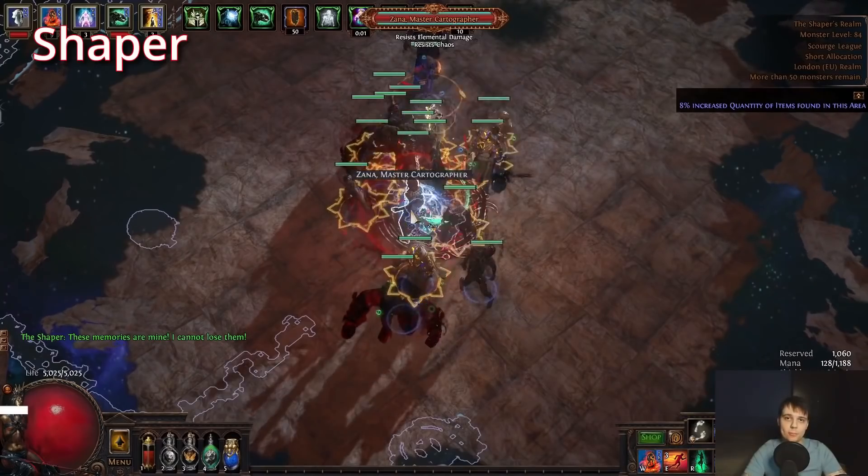It does huge AoE — basically like an old-school Flicker or Hammerdin-style build. It can be physically damage-stacked; you don't need to accuracy-stack and can run Resolute Technique, which is how Big Ducks built his version. As a league starter it's very easy and forgiving, with minimal requirements and no requirement for cluster jewels in the POB Big Ducks provided.